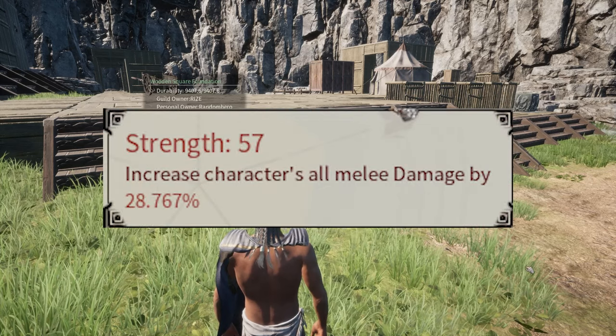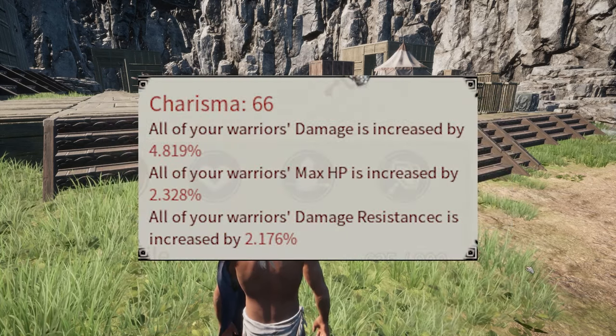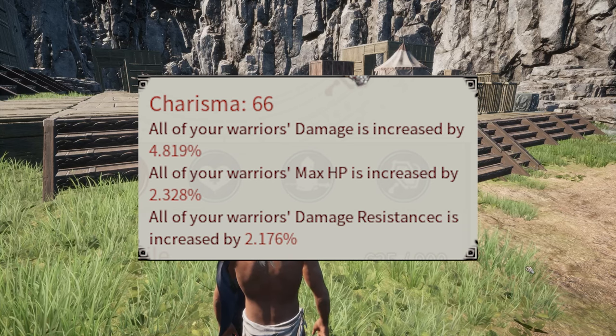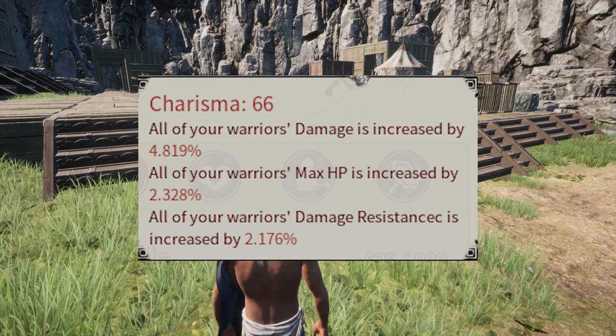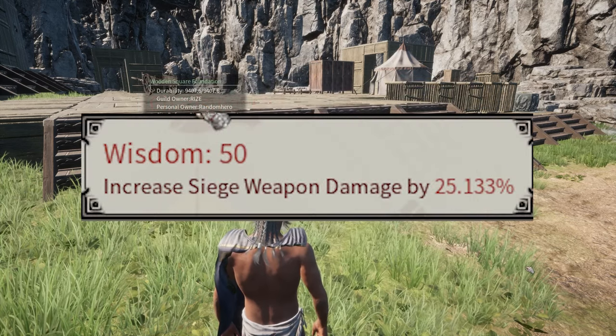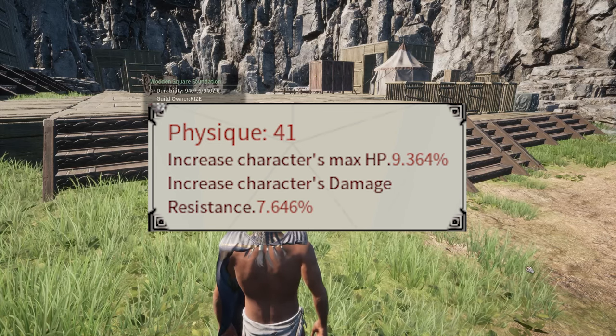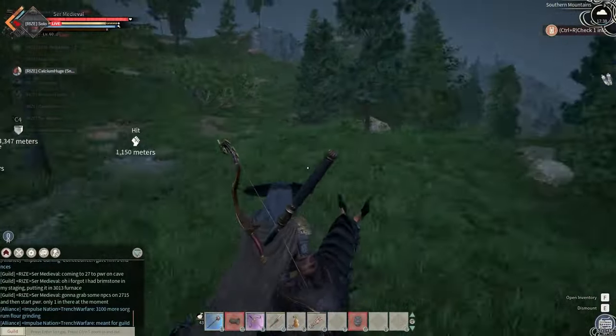For Strength, it increases your character's melee damage. For Charisma, it increases your warriors' damage, max HP, and damage resistance. For Wisdom, it increases your siege weapon damage. For Physique, it increases your maximum HP and damage resistance.